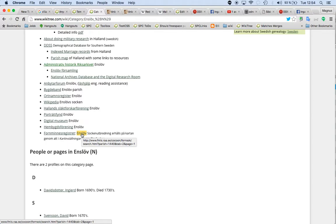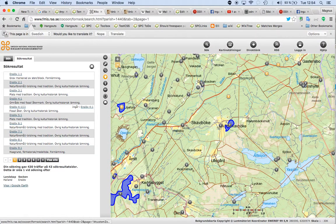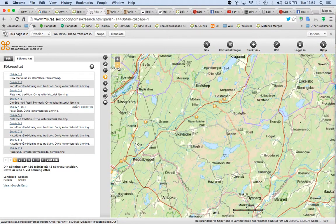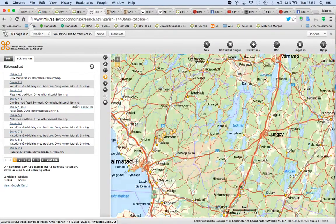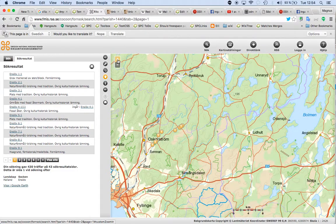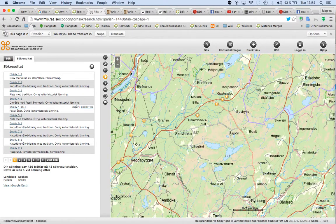And if I click on Enslöv, we jump with the parish code to the place of Enslöv. If I zoom out, you may understand that we are in Halland, and Enslöv is this area.